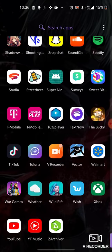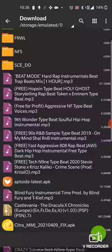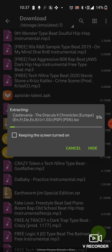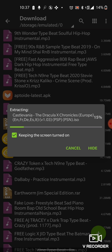Now those are downloaded. You want to come down here and download an app called CiCarver Archiver. You want to get your Castlevania game — or whatever game you picked — and press Extract. I like keeping the screen turned on, because sometimes when the screen turns off and it finishes, it corrupts your file and you have to download it all over again.